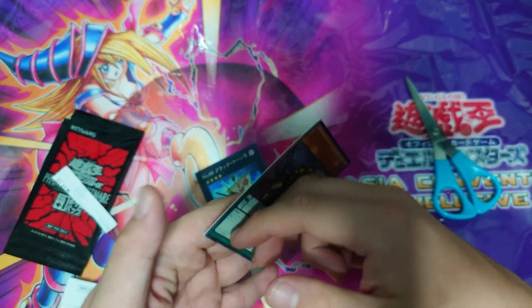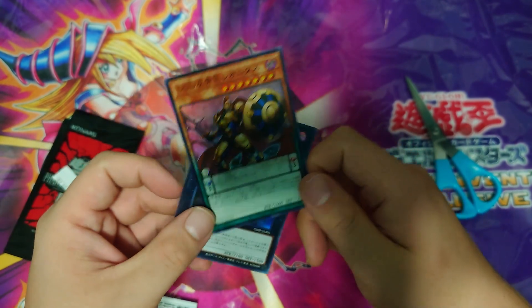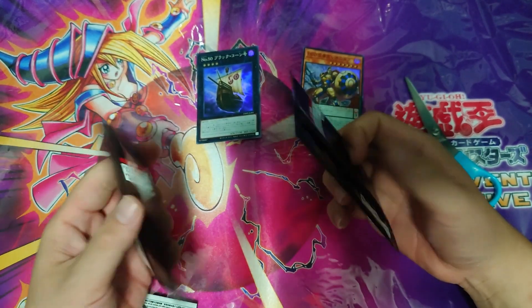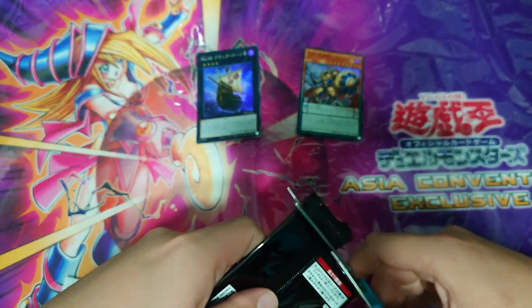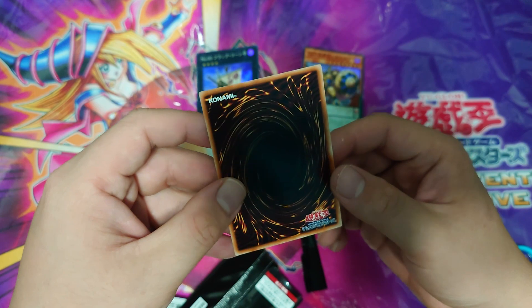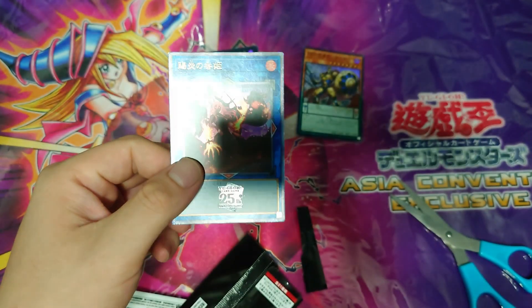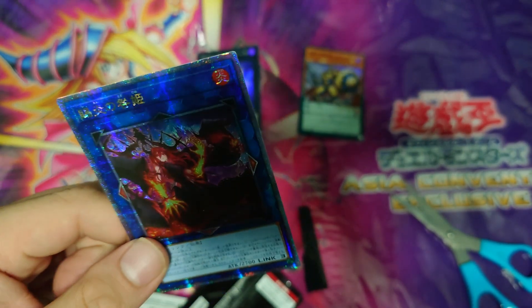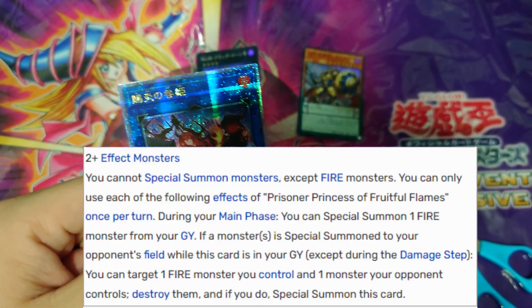The next one — we have DDD Leonidas! So Number 50 and Leonidas — pretty cool. That is the Hidden Chapter Pack done. Now the main attraction: the plus one bonus pack. Can we get a quarter century? Hopefully we can because I haven't pulled a quarter century secret in a while. Let's see.